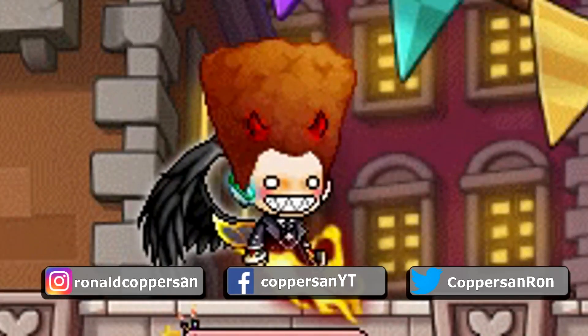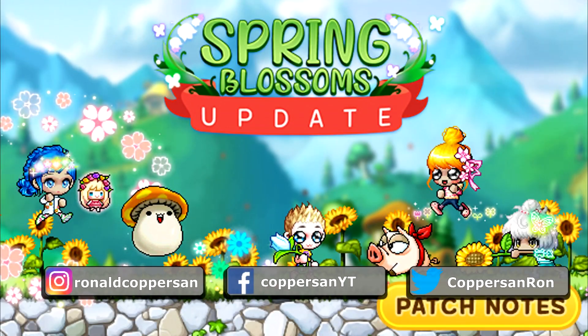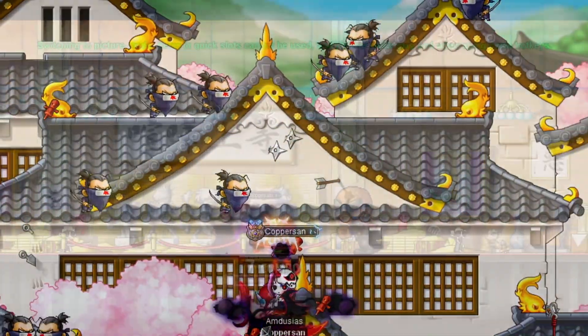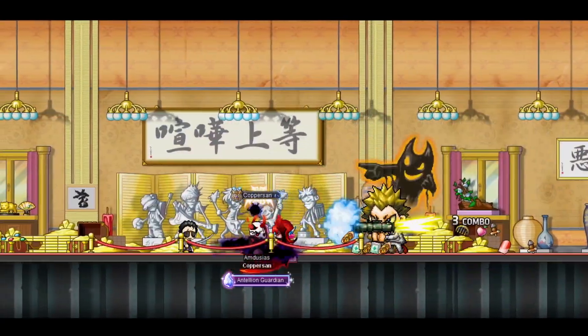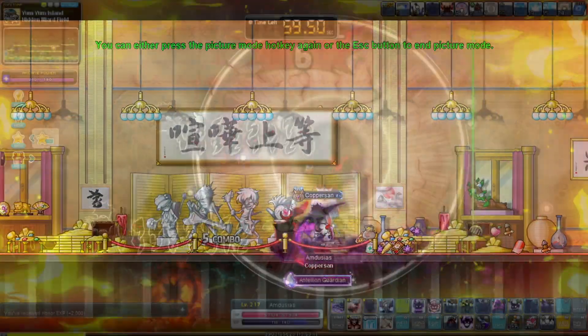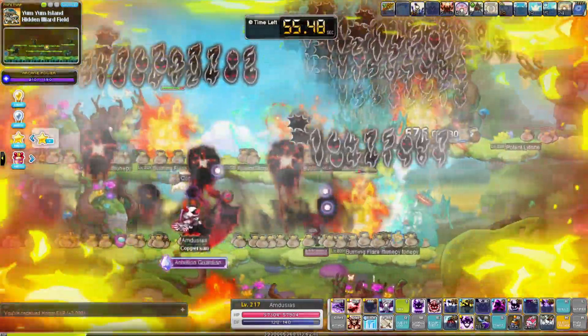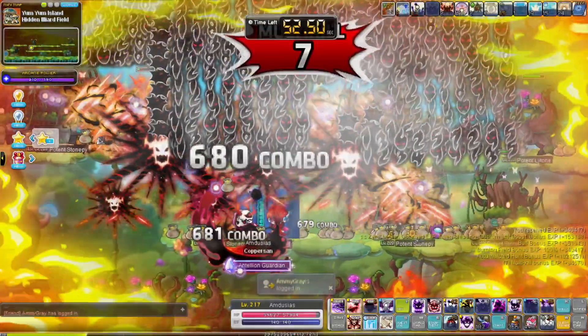Hey YouTube, Coppersan here, and welcome to the unofficial Spring Blossoms content update guide. This update revamps the entire Zipangu area, reworking the quests, monsters and boss monsters for new and exciting challenges. The Haste Plus event is back as well, making grinding even easier and more rewarding. Let's take a closer look, shall we?